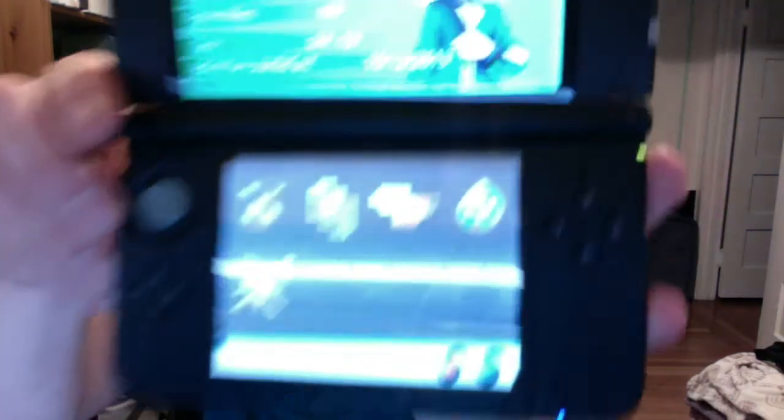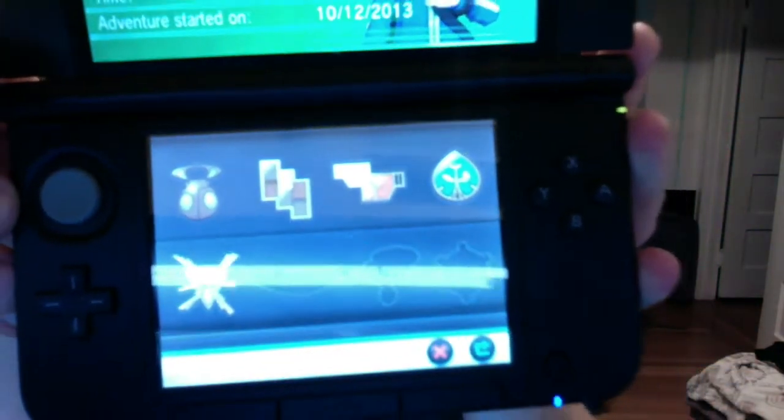First thing you need — it's a Game Boy, naturally, or DS as they're called now. What you want to do first is you need to have gotten the grass badge, which is like the fifth one or something. Let's have a look-see. So you need to have gotten the fourth badge. You don't need the fifth badge, which I have.